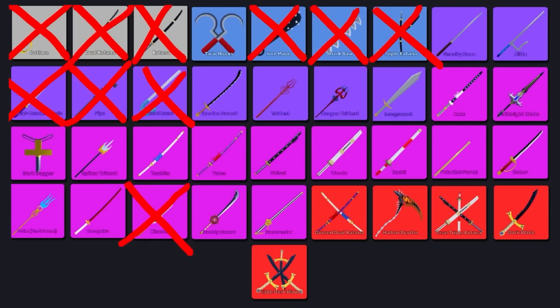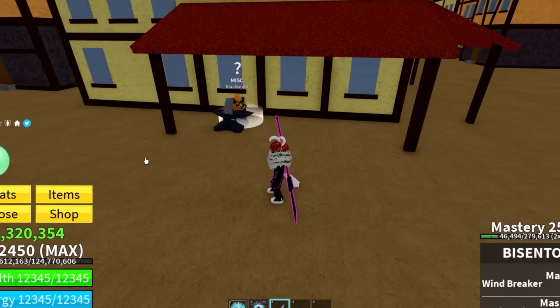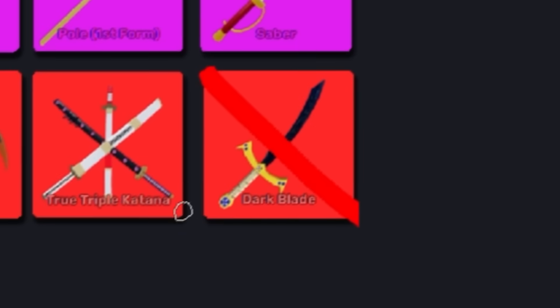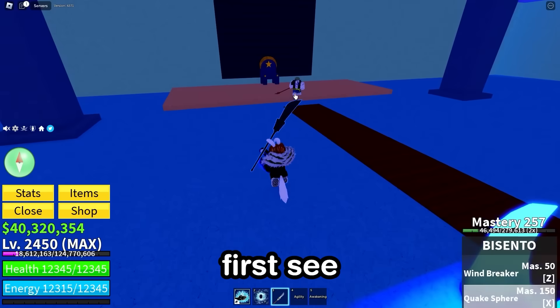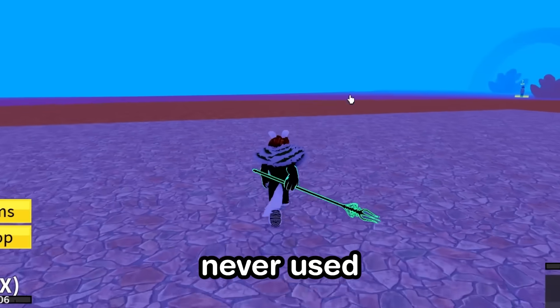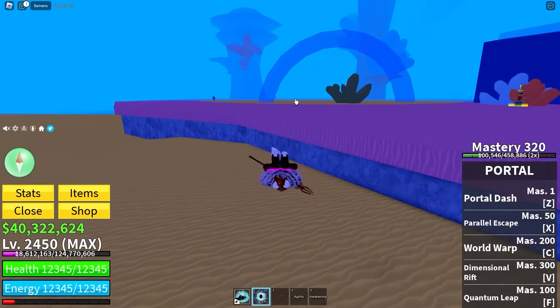This hellish bingo board is starting to fill out a bit nicer now, though we've still got an insane amount more to go. And before I forget — I've already done the True Triple Katana, the Hollow Scythe, and the Dark Blade. So we can cross those three off, which are arguably three of the most difficult ones to do. We've really not got many swords left from the first sea — one right here if we kill the Fishman Lord, which drops the Trident. I've got zero mastery on it and we need 125.